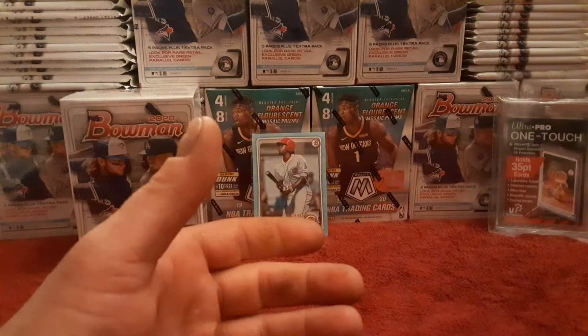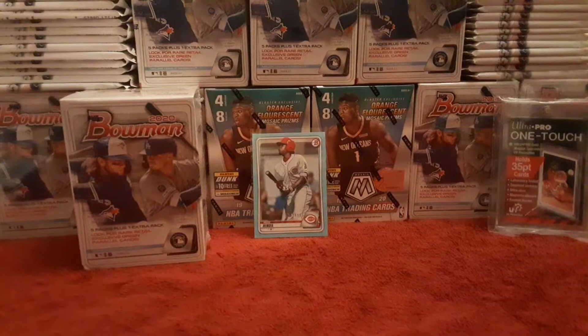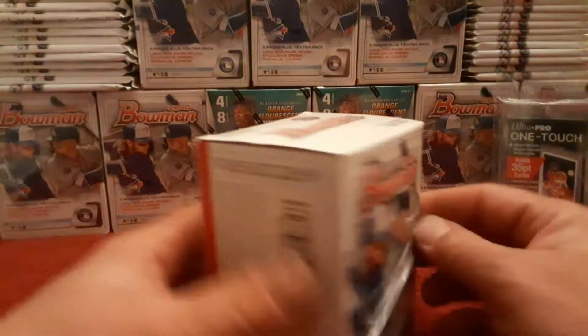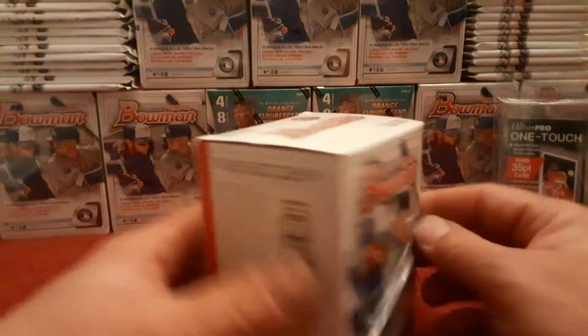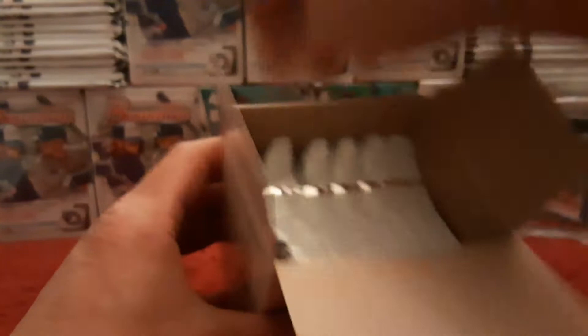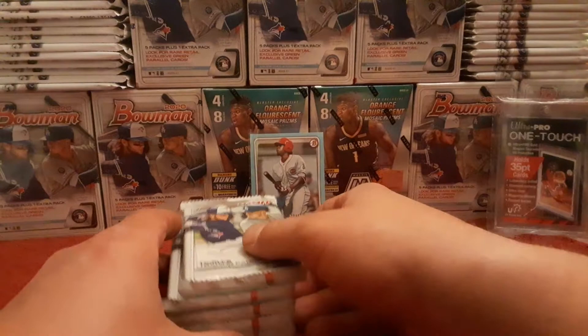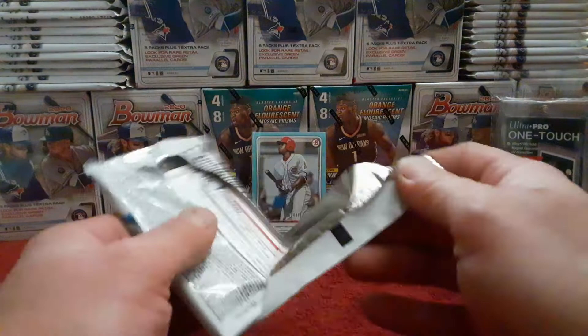The value pack and fat pack tend to have good value. Let's get into this blaster box - this will be fun, first one I've opened this year. There it is - the odds. Kind of excited, really excited actually. Let's see what we have here: one, two, three, four, five, and six packs - five packs plus an extra pack. These are basically gravity feed packs as well. Let's see what we can get; you just never know.